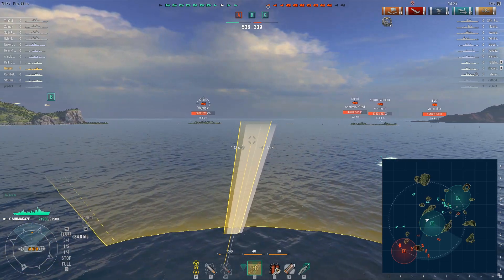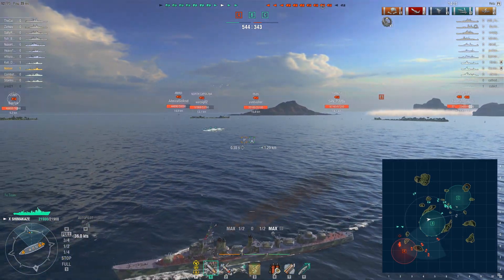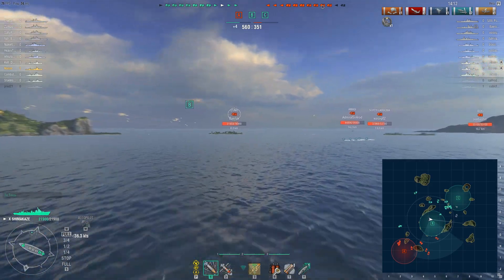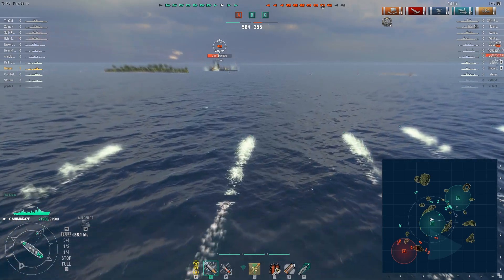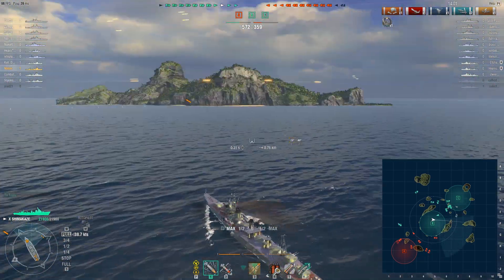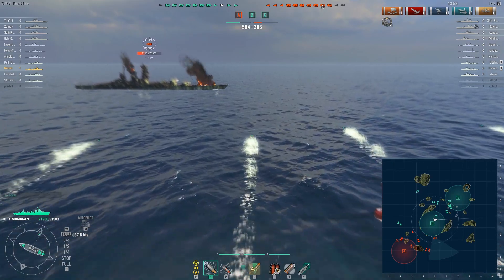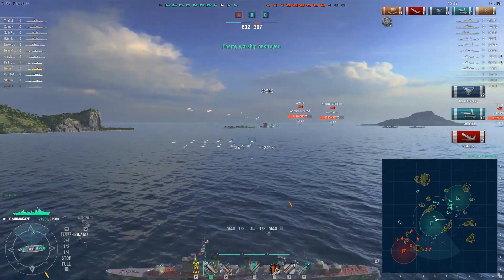This Izumo appears to want to head for B. As far as he's concerned, all of the enemy team are over by C. He has no idea we're there, so he feels like they're losing control of the match and he has to overextend. It's set up perfectly for my ship to finish him off. These torpedoes look like they're going to be on target - I think we're good with two - and we take out the enemy Izumo.